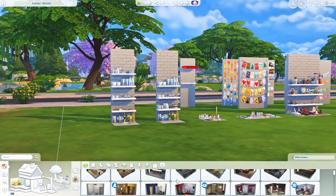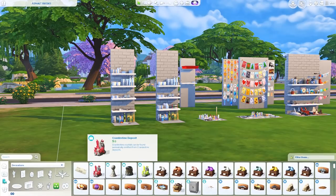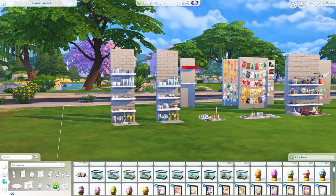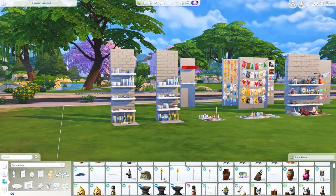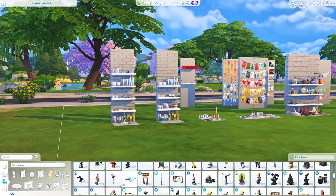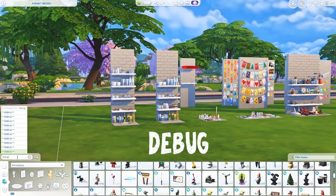To see everything, if you go into decorations and the miscellaneous category, you'll see lots of different rocks, crystals, fish, metals, and things you'd unlock through gameplay. There are pumpkins, plants from Strangerville, and a few statues — but it's a bit limited. There's only so many things visible in the catalog once you turn the cheat on. If you want to find more, go to the search bar, type in "debug," and hit enter.